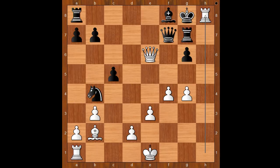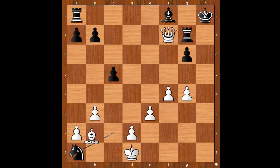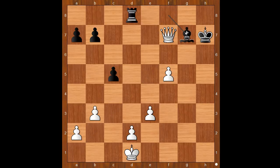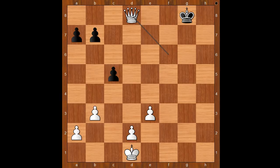King takes rook, queen takes on f7. For completeness I will show you one line: knight to c2, king to d1, knight takes on a1, bishop takes on a1, rook to d8, f5, g takes on f5, g takes on f5, king to h7, bishop takes on g7, bishop takes on g7, queen to g7, queen to g6 check, king to h8, f6, bishop takes on f6, queen takes on f6 check, king to g8, and white plays the obvious queen takes rook. And I guess we can stop here.